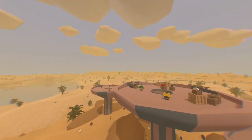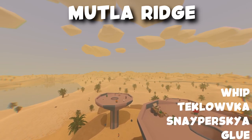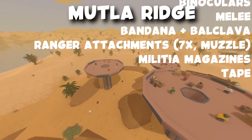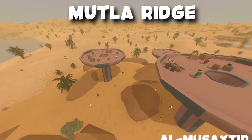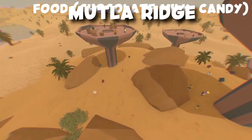Next we're going to go over to the Motlarage, which is a ranger loot location. Over here you could find the whip, taklovka, snappers, gas, glow, binoculars, melee weapons, bandanas, balaclavas, ranger attachments such as 7x scopes and ranger barrels, militia magazines, almusaitir, low caliber ranger ammunition, ranger magazines, tape, thief clothes, civilian vest, scimitar, and fold.